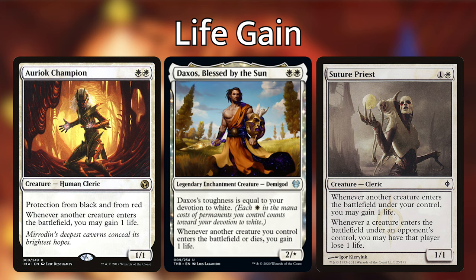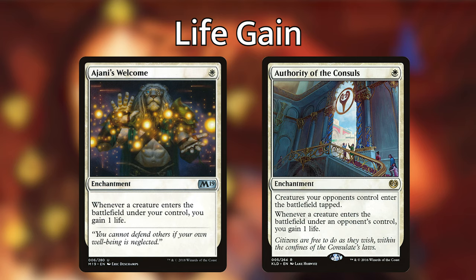The first life gain category is life gain creatures — specifically ones that give you life whenever a creature enters the battlefield. These are the Soul Sisters: Soul Attendant, Soul Warden, Auriok Champion, Daxos from the new Theros set, and Suture Priest. Daxos also gives you life when creatures die, and Suture Priest makes opponents lose life when they bring in creatures. The enchantments Ajani's Welcome and Authority of the Consuls do the same thing on an enchantment. Having multiple of these out means every creature cast generates multiple life gain instances, which equals multiple counters placed on creatures.